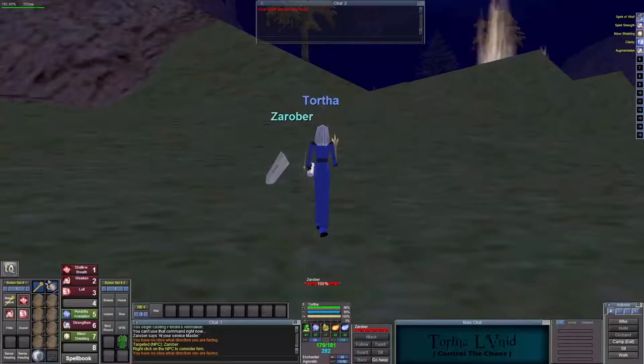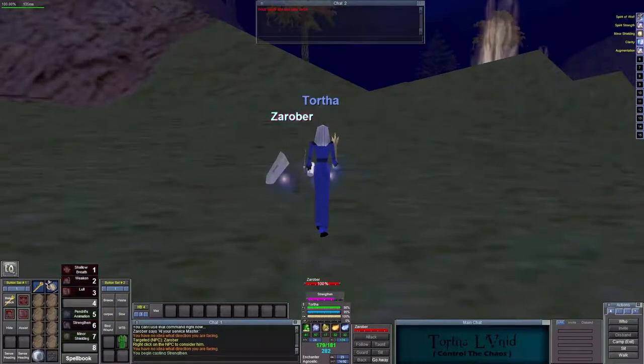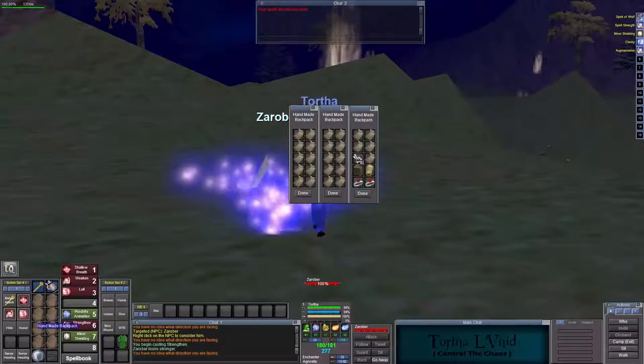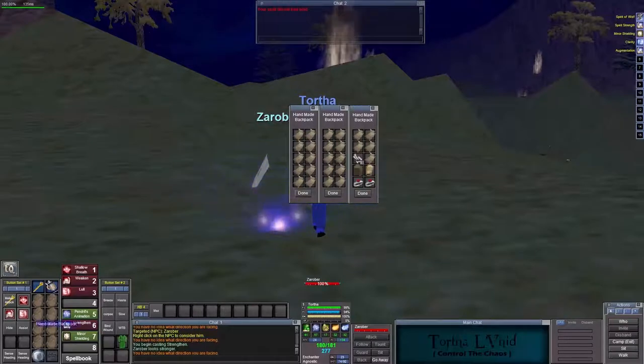Hello everyone, this is Cypher Deck, and today we're back in EverQuest Project 1999 on my brand new enchanter, Tortho Levid. Control the chaos and drown. So let's get into it.